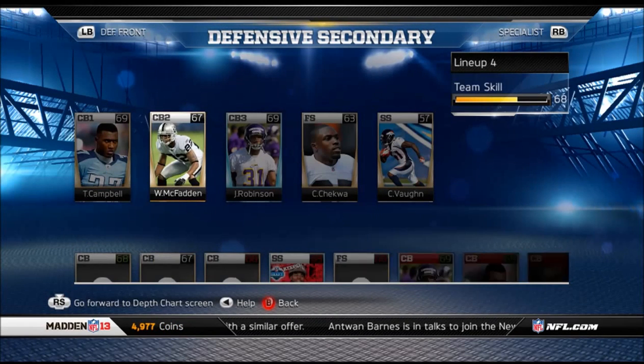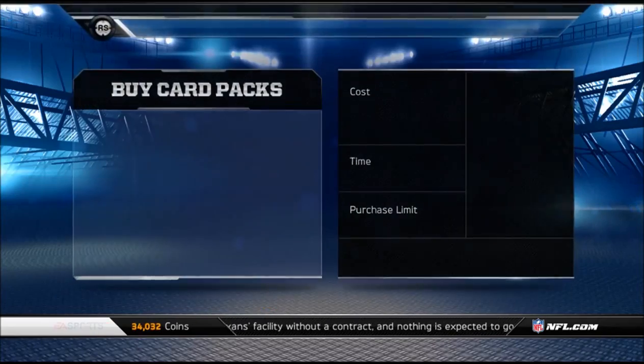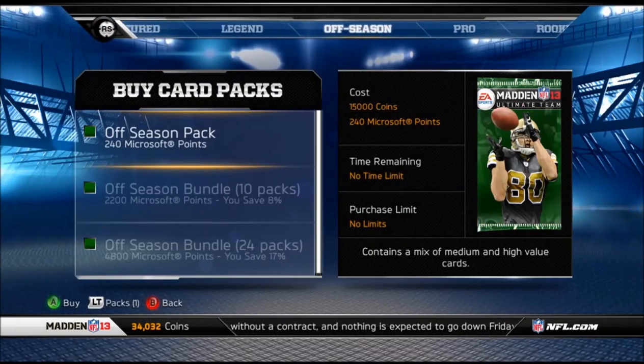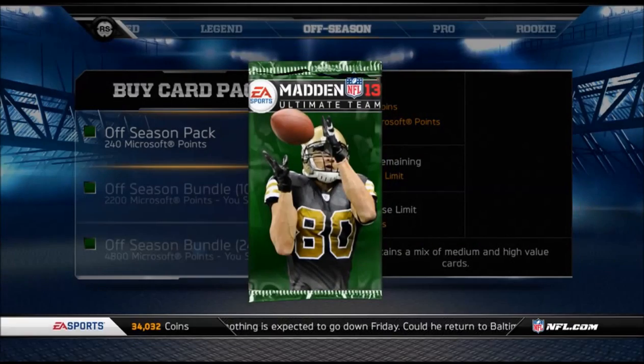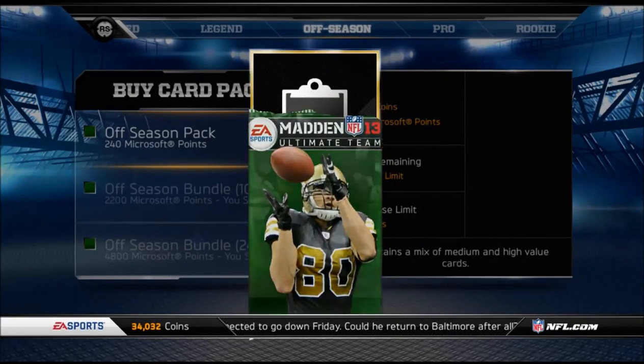You can play for stakes, you can play for whatever you want, but the whole point is to have fun. We're going to open up the off-season pack, which is what we agreed to open. You can also open legendary packs, and I'm live streaming this so that way my opponent and I can both see what cards are being drawn — there's no confusion.